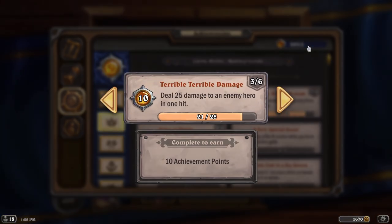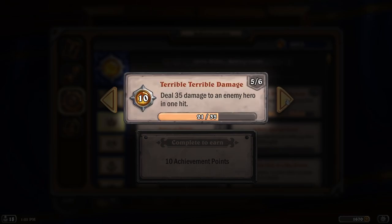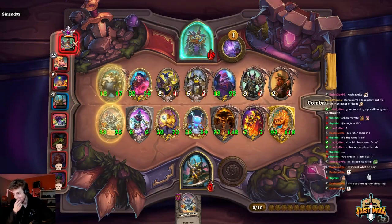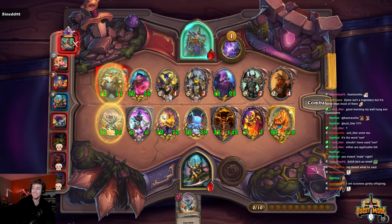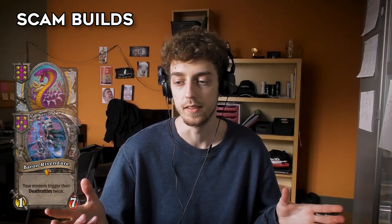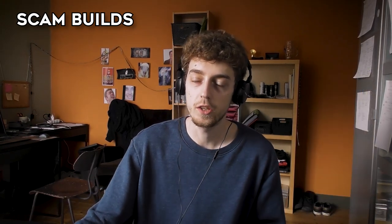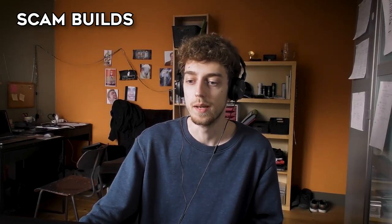The second challenge is to deal a lot of damage to the enemy hero. It starts at 15 damage and goes all the way up to 40, which is quite a lot. The maximum damage you can do is 48 on tier 6 with seven 6-star units on the board. I'd consider scam builds — Coiler, Baron — or Kangor with four Reapers for a board full of 6-stars, or a crazy dragon board with two Kalecgos, a couple of Razorgores, and Amalgadons.